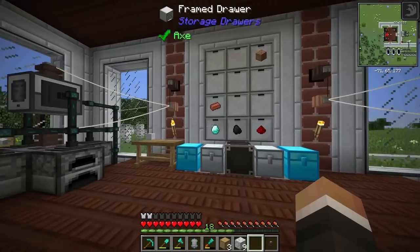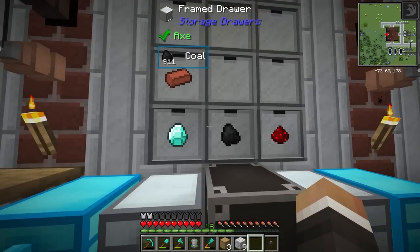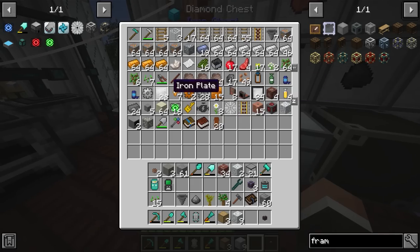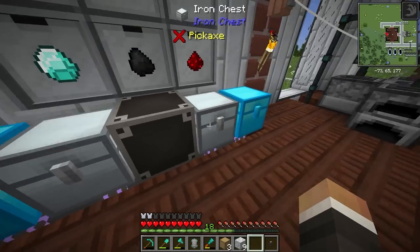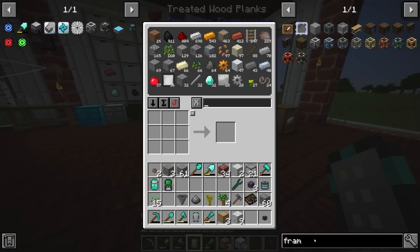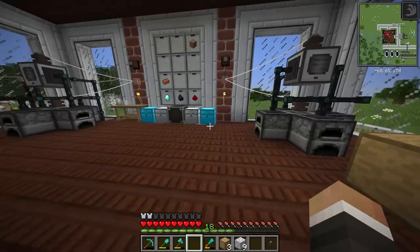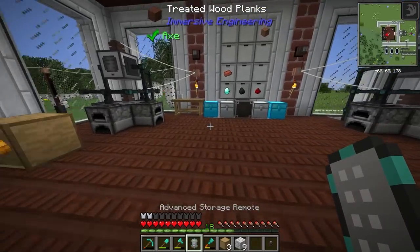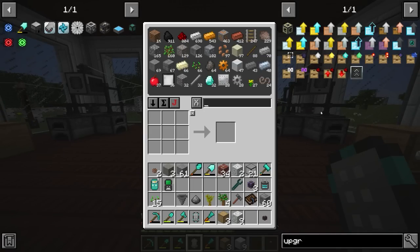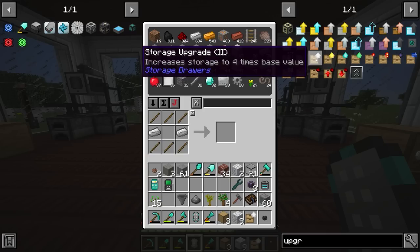Not too long later, we've now got a bunch of drawers in the wall — 12 in total — and I've begun moving items that were clogging up our chests out, giving us quite a bit more space. We still have quite a bit of iron and copper clogging things up. To free up space there, we just need to make some drawer upgrades much like we did last episode, and install those into our pre-existing drawers. We'll go with standard iron upgrades — these increase the base capacity by four times.